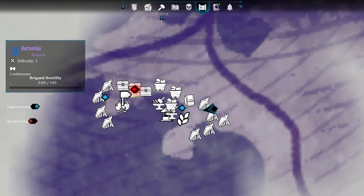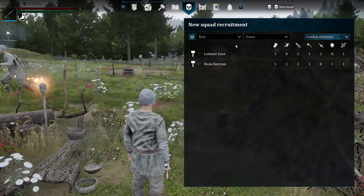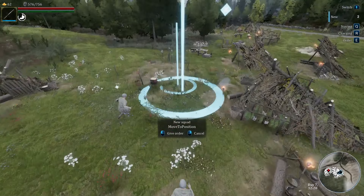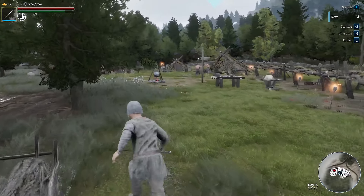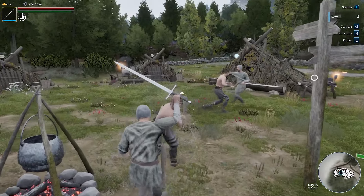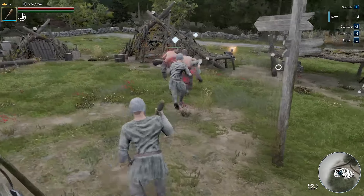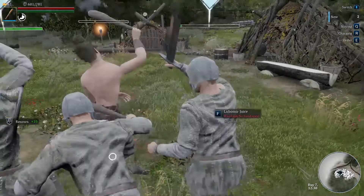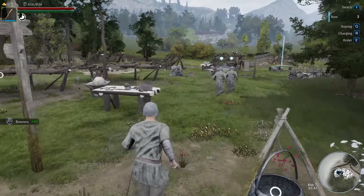We'll quickly fast forward into an attack happening at the settlement. One thing to keep in mind with attackers is that if you fail to defend against them, not only will they steal a lot of your resources, but they'll also damage some of the buildings you've worked hard to construct. It's important to always have ample defenses. This is a relatively easy encounter as it's the first one, but things start to ramp up a lot more as you get further into the game.